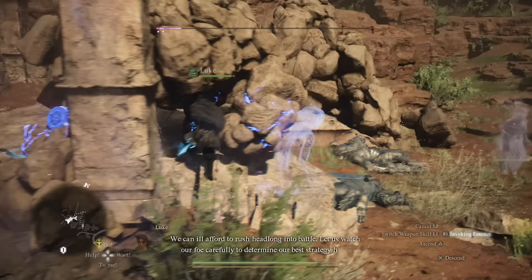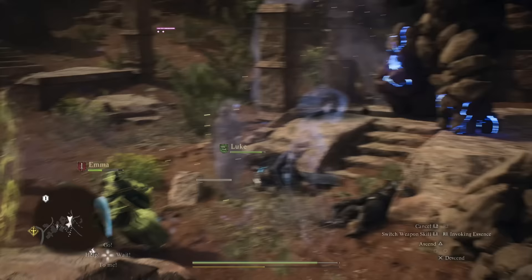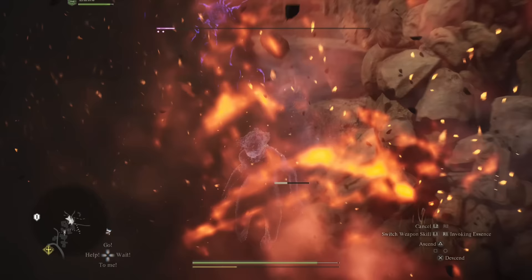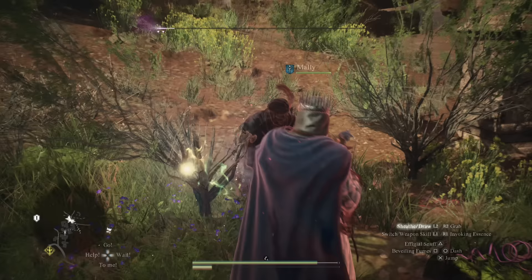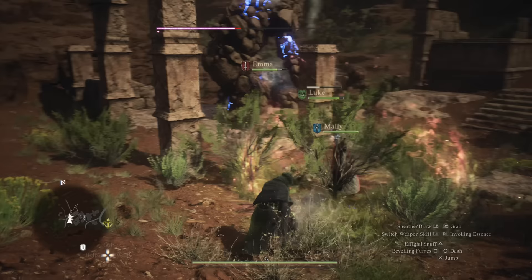So the more you hit enemies with your basic attacks, the more aggro they accumulate — but not towards you, towards the Simulacrum. Your vocation ability allows you to move the Simulacrum to your current location. The whole idea is you're running around, placing down a Simulacrum, which is fairly easy to cast and not super limited. You can place a new one whenever a Simulacrum dies.